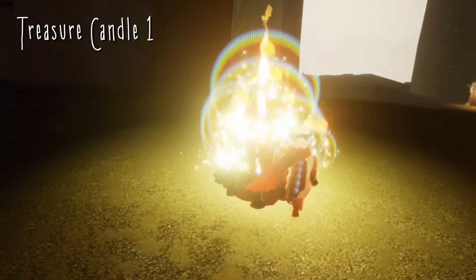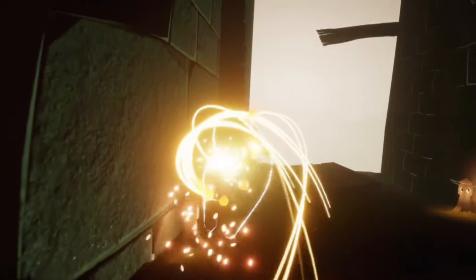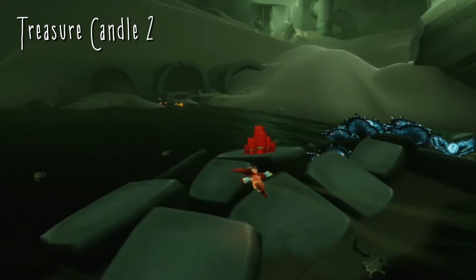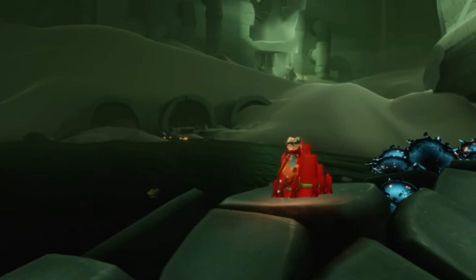Today's rotating treasure candles can be found in the Golden Wasteland. The first one is in the social space and the rest are all below. The second one is right next to the broken temple — there are crabs below so be careful of them.